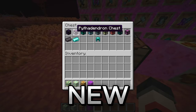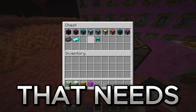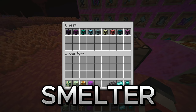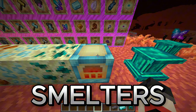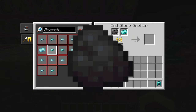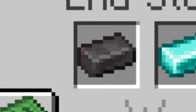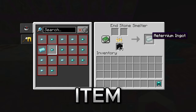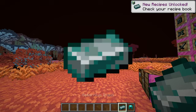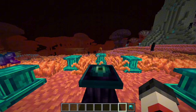Over here, we have new chests with eight different variants of wood, and a final ore that needs to be made in a new crafting item called the end smelter, which I will show you all now. With end smelters, you are only able to smelt things using coal blocks and not regular coal, and it allows you to smelt two items together, which in this case will be using netherite and terminite.